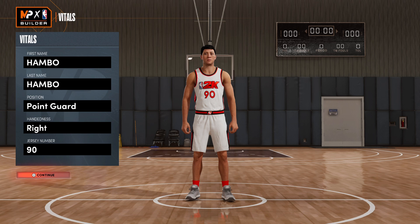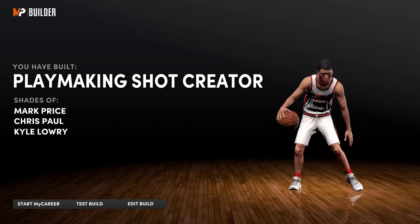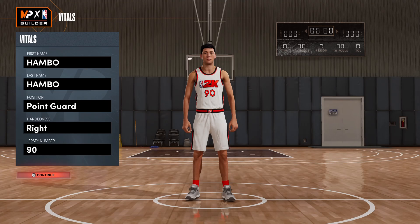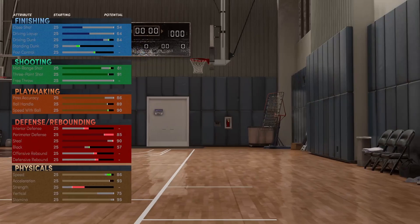Moving on to build number two, this is also a point guard build and the glitch is exactly the same: 1.77 meters, 66 kg, 1.78 meters wingspan, random attributes and takeovers, change the unit of measurement, then edit the build. For body settings this time, go with six foot four, 170 pounds, and a six foot seven wingspan. You can also get a six foot three wingspan on this build, but I don't think it's worth it.